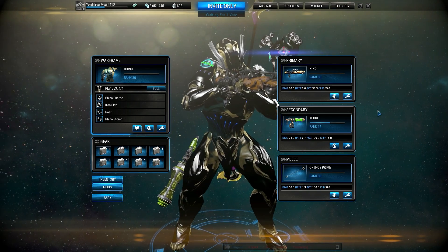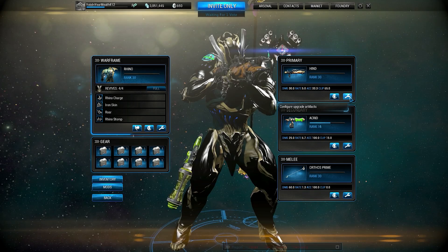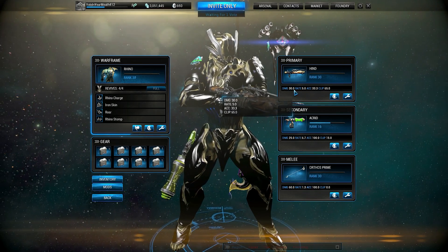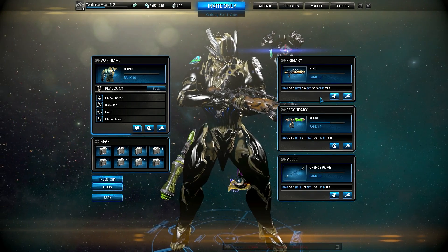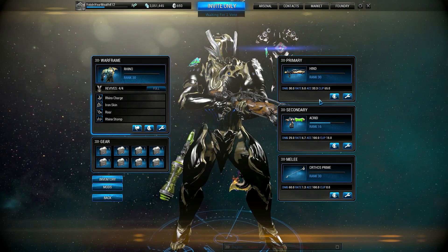Then we can jump right into some gameplay. It's a burst weapon — it shoots five rounds per shot, 30 damage per round, 65 rounds in the clip, and it has a two-second reload speed. Speed trigger does not affect this weapon well at all.